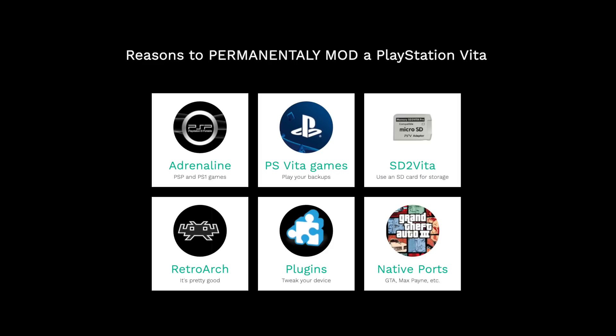You can also install plugins that will allow you to tweak some of the features on your device — for example, you can set it up to do video out. And finally, the community has created all sorts of native ports that run perfectly on the PS Vita. All three of the Grand Theft Auto 3 games work, as well as Max Payne and a bunch of others. One of my favorite things about modding a Vita is that it doesn't take away any features — you can still use your regular PlayStation account, earn trophies, all those things.